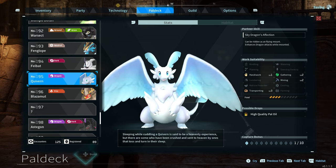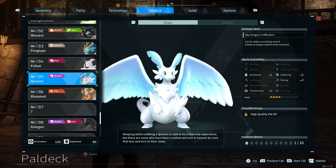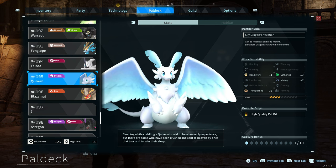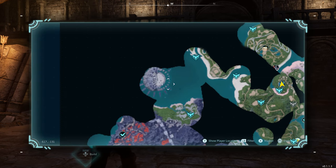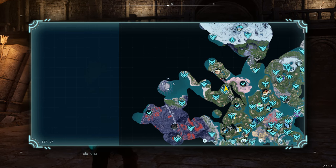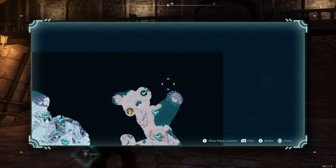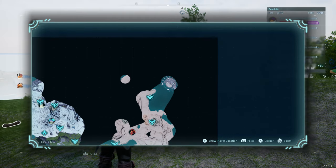Quivern is a flying mount, and when you are flying on it, it enhances dragon attacks while mounted. Its work suitability is Handiwork level 1, Transporting level 3, Mining level 2, and Gathering level 2 — pretty decent work suitability to help around your base, and it just looks awesome too. The other location where you can find Quivern is over on this island next to the volcanic environment.